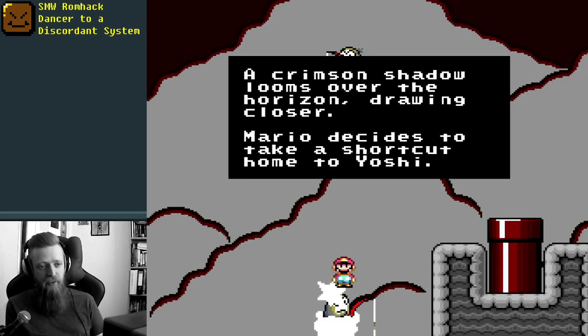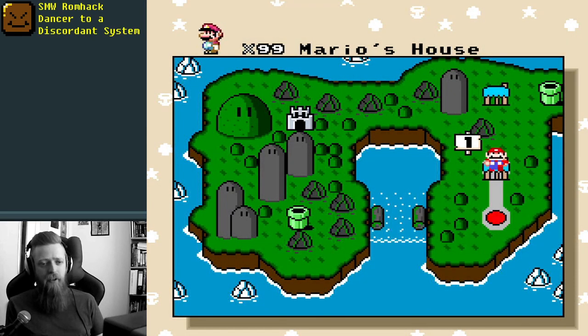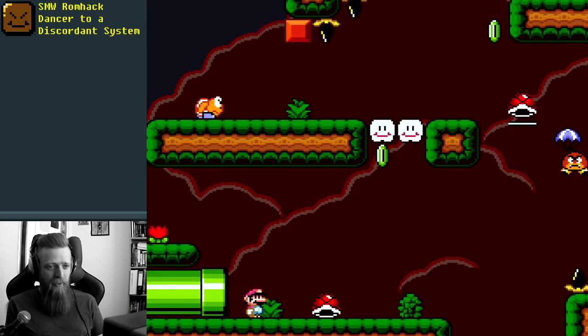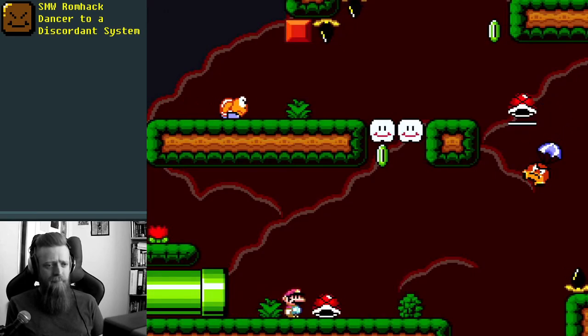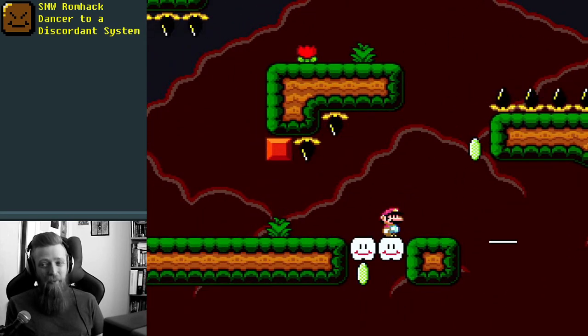Mario decides to take a shortcut home to Yoshi. Here we are, Mario's house. I don't believe I can enter that level - Blood Meridian. What do we got? We're going to kick that. What is that? Obviously not doing this correctly.